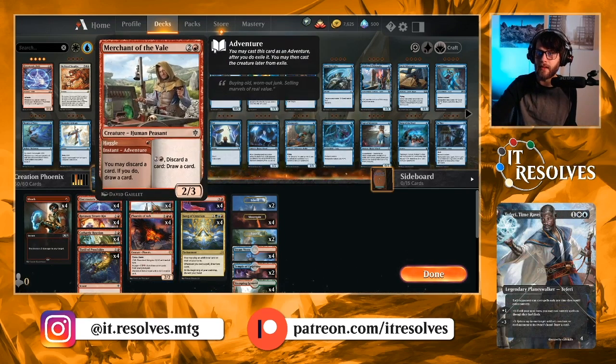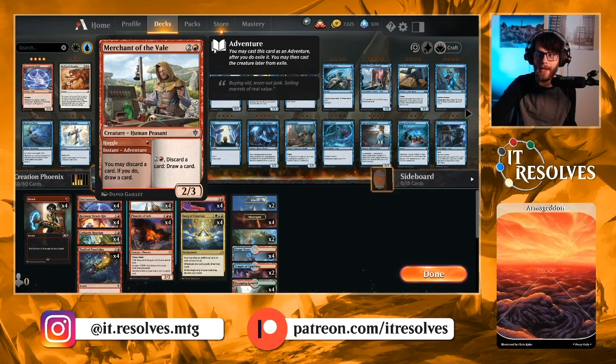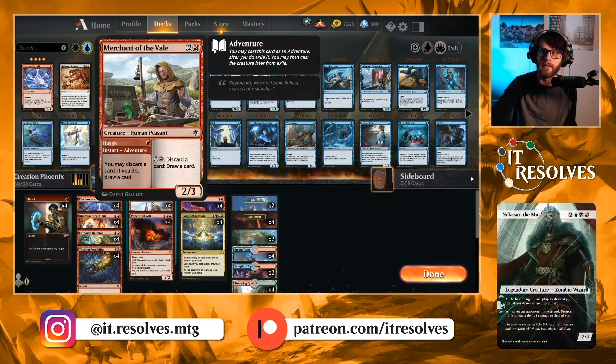In the three-drop slot we have Merchant of the Vale, mostly for the Haggle ability. It gives you a way to discard a card and draw a card, so it helps you cycle through your deck. It's also great to play out as a mana sink on the battlefield.